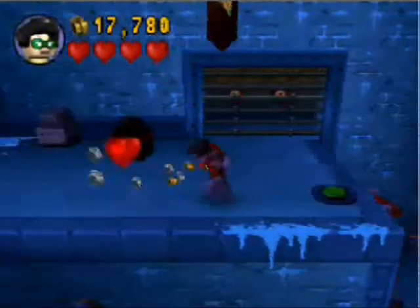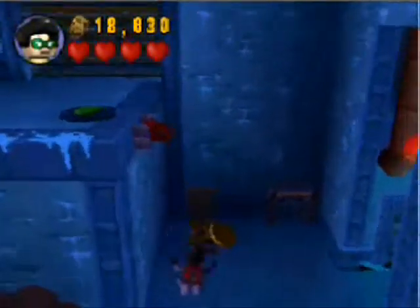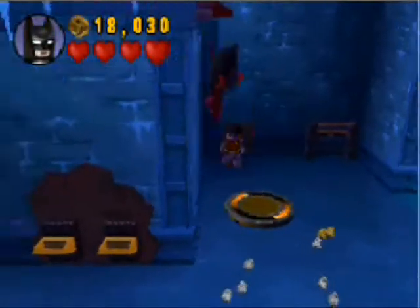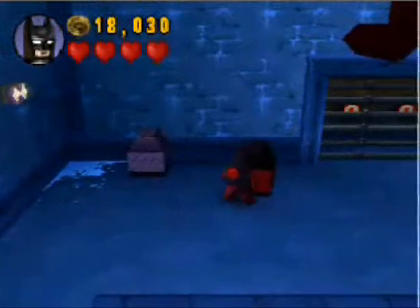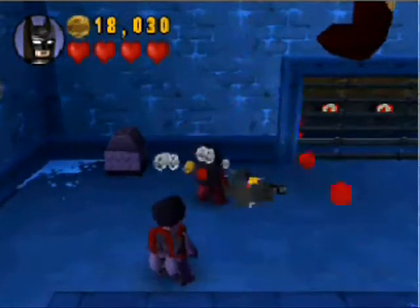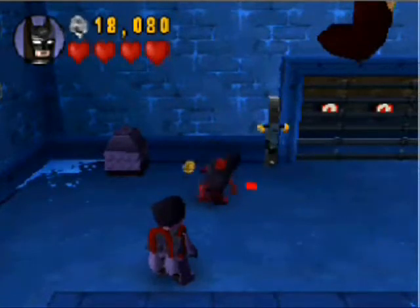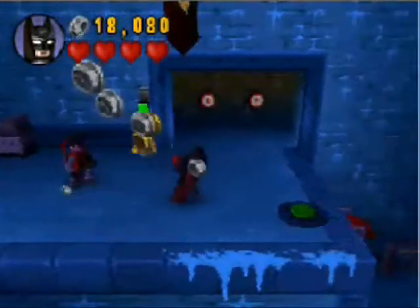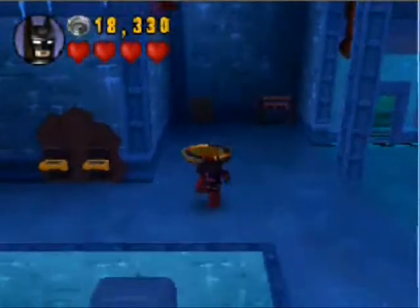We can't open that yet — we need to shrink the user, which we do not have. Sometimes in these levels you'll see areas you cannot open because you don't have the right character. Batman cannot open that breakable wall — someone like Clayface could, or Killer Croc could, but Batman cannot. He is not strong enough. Similarly, you may see places covered in corrosive goo that you can't cross without the right character, where someone like Joker could cross but not Batman or Robin, at least if Robin doesn't have the biohazard suit.